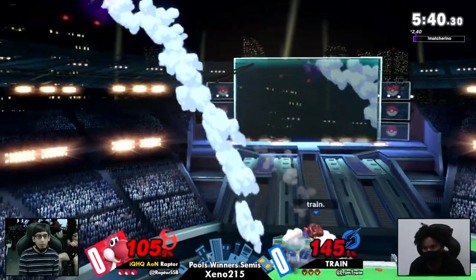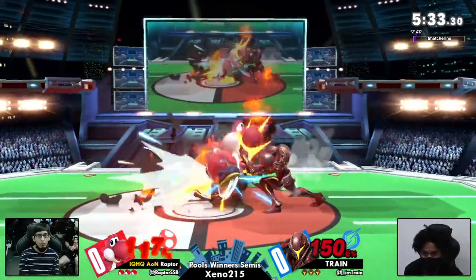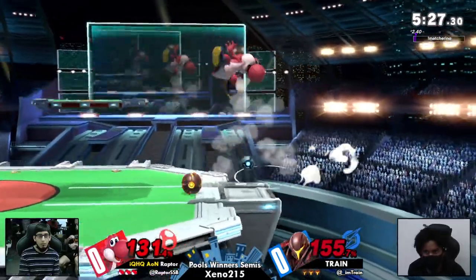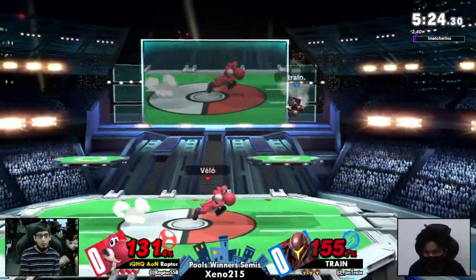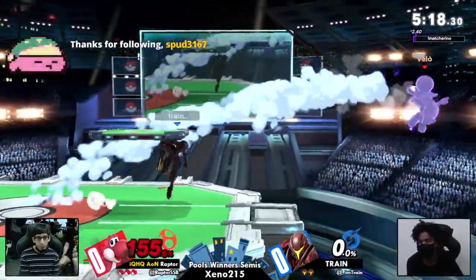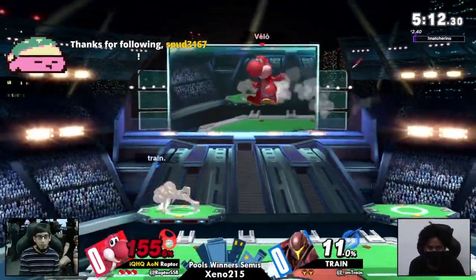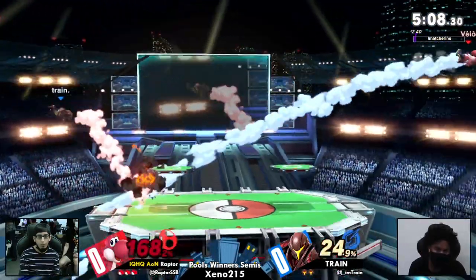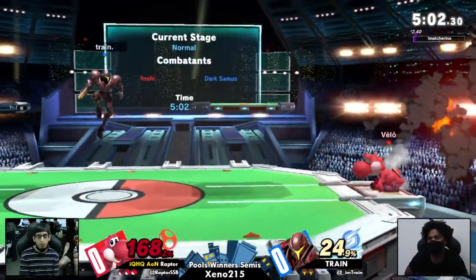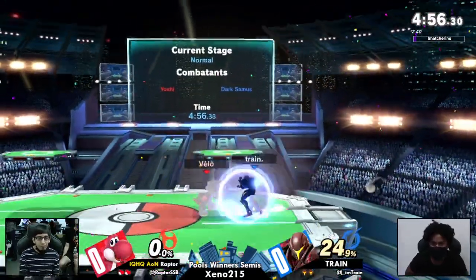Train at 145 — such a high percentage. Raptor just pushing Train away. That was a well-placed bomb connecting right into the grab. But here at the edge, Raptor is just not letting Train edgeguard them. Why did Raptor back up into that charge shot? Really good movement from Train playing around with air mobility — love seeing B-reverses on charge characters like Robin, Samus, and Dark Samus.